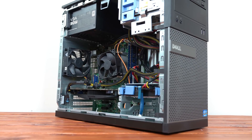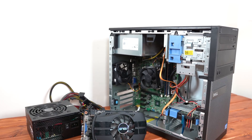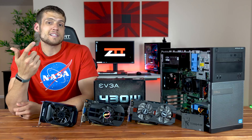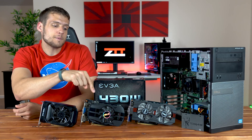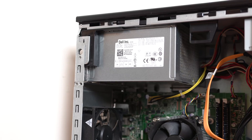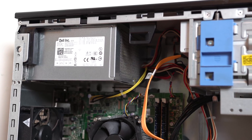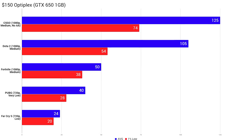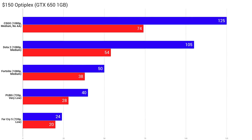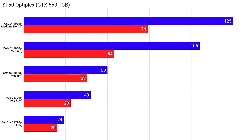The first option is the extremely budget $150 route, which is probably about as cheap as you should go if you paid $100 for the desktop. In this build I put in a GTX 650 you can easily find on AliExpress for $30, and also upgraded the power supply to an EVGA 430. This build doesn't need 430 watts, but this specific GTX 650 requires a 6-pin power connector, so the upgrade was required. If your build doesn't need a PSU upgrade, you can spend that extra $20 on a beefier graphics card or an SSD. As for benchmarks, the easier-to-run games — CSGO, Dota 2, and Fortnite — all ran at 1080p medium, while tougher games like PUBG and Far Cry 5 were stuck at 720p low. Far Cry 5 was on the borderline of playable, but still not bad for just $150.